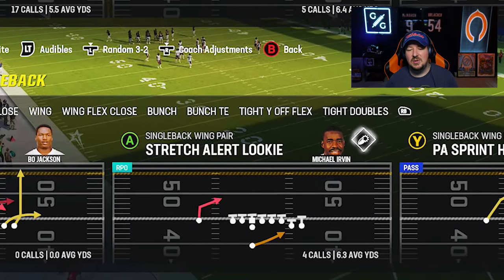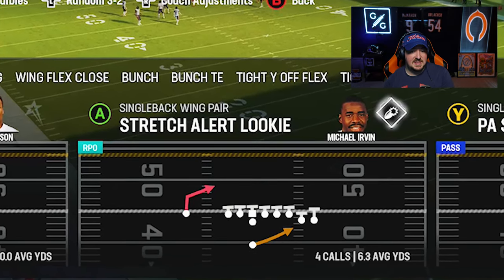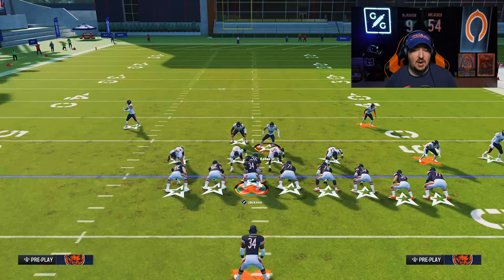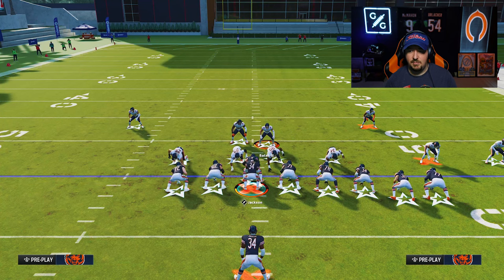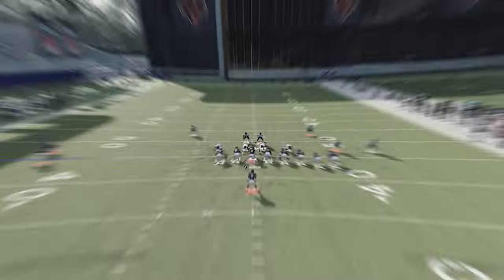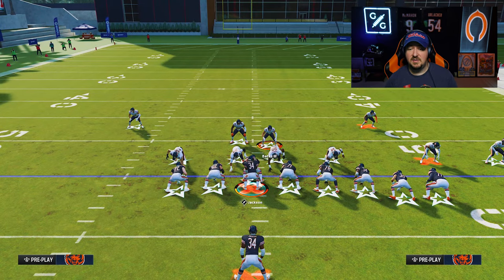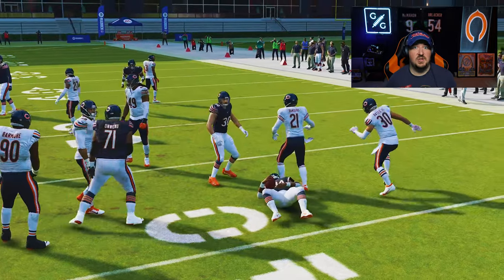Let me give you another example of a run players claim is impossible to stop: the stretch. Whether it's out of the single back wing slot from the Philly playbook or the Jets playbook with single back wing pair and all those crazy tight ends to the right side — going back to Big Nickel Over G, if you pinch your line, crash down, and lock in with Jesse Bates, you can run down and around the defensive end. All the tight ends will block outside to the right, leaving a giant gap. Snap the ball and you make a tackle in the backfield — no blitz needed.